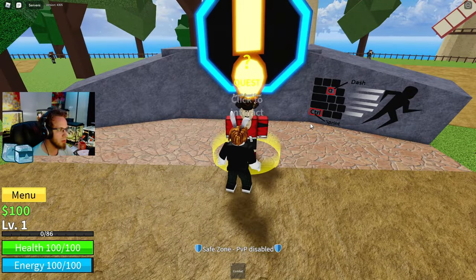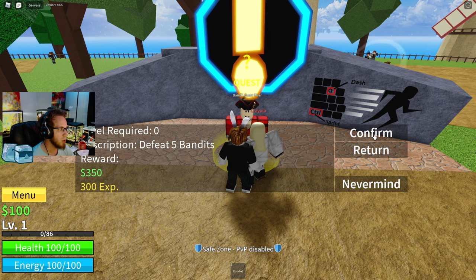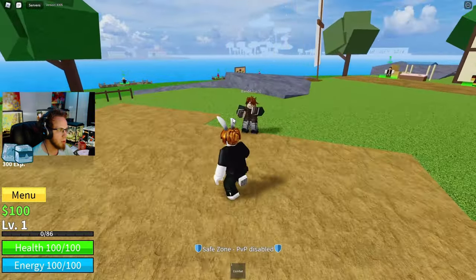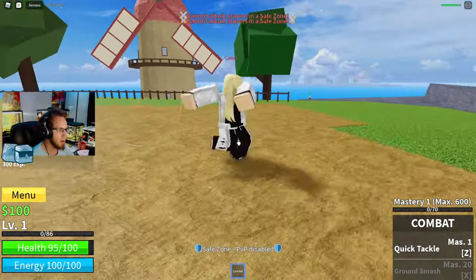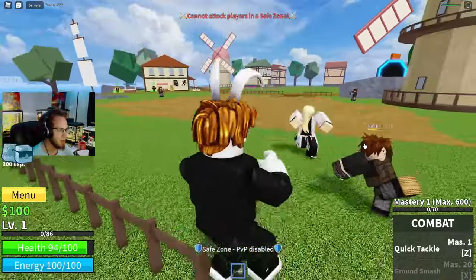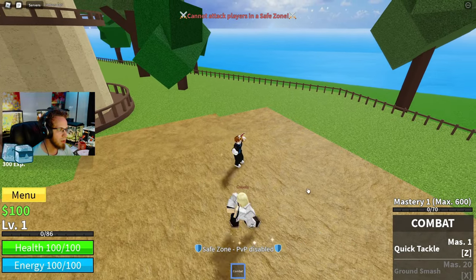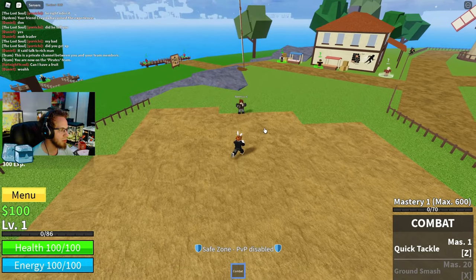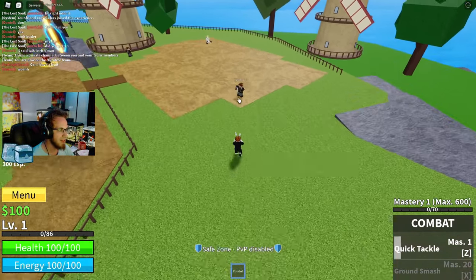Let's go ahead and do this bandit quest. Level required: zero, defeat five bandits, reward 350 dollars. Quest accepted. Control is sprint, so we gotta find some bandits. Oh there's a level five bandit right here - I gotta turn on combat mode. Come here boy! We gotta gang up on these guys. I might play this in first person. There's the quick tackle - press Z when you're in combat mode.